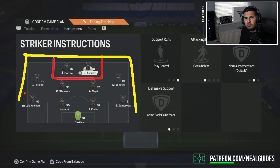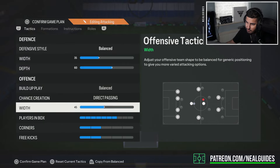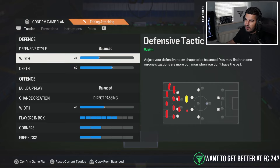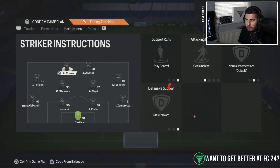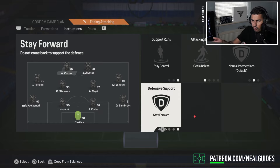In FIFA 20, people used to play the 4-4-2 and the strikers on 'come back in defense' used to be outside the box. They patched it so your strikers are now in the yellow zone — they moved from red to yellow. Even if you put 'comeback in defense' on the players now, they just go a little bit further back. So putting the strikers on 'comeback in defense' doesn't necessarily make a difference — it's almost like 'stay forward.' Comeback in defense doesn't really work with this formation.